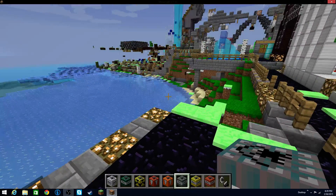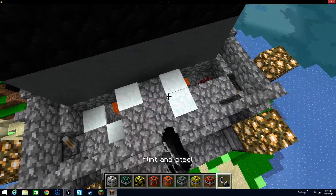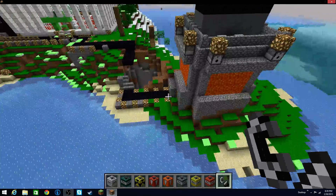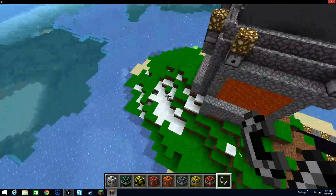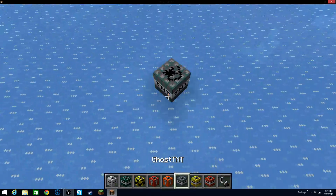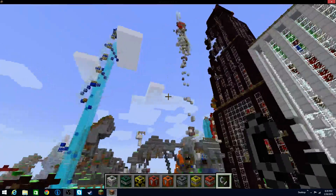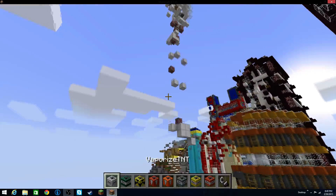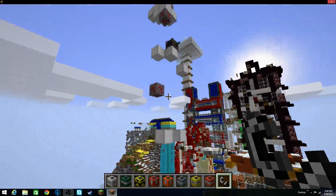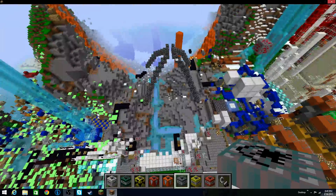The next one is ghost TNT. Not really sure what that means, but let's do it with the statue over here. Did that do anything? I heard an explosion, although I'm not sure where it actually happened. Let's set it out in the middle of the ice. Does it just blow up way down below? I have no idea what that actually does.